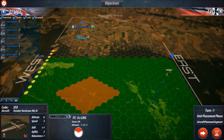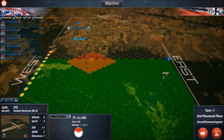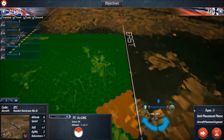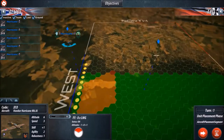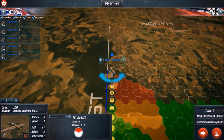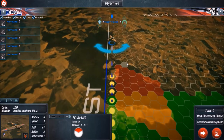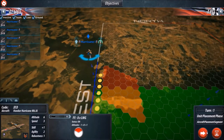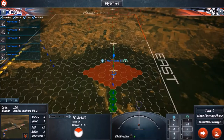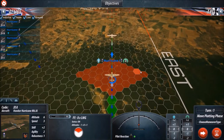Now what I'm going to do is just select these two planes. We have a third one behind us but he's not going to be important for this tutorial. We're going to go ahead and move forward and end the turn — we'll get this guy on the right course. One thing to keep in mind is if you fly off the map in this game that plane could potentially be lost, so that's something you definitely don't want to do. So we're going to go ahead and end the turn here.